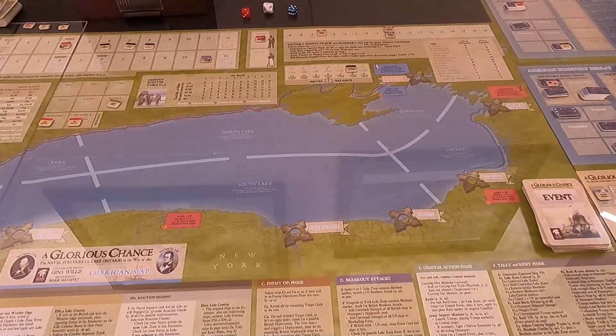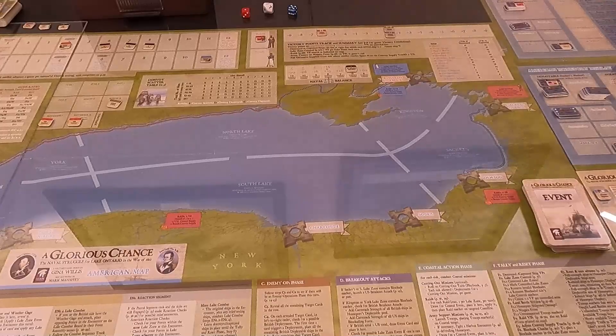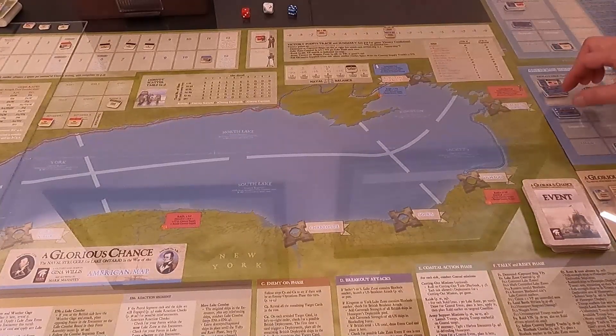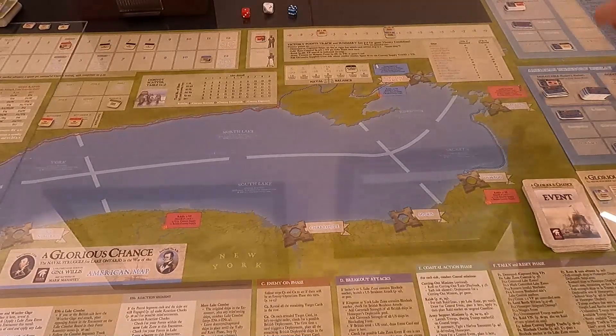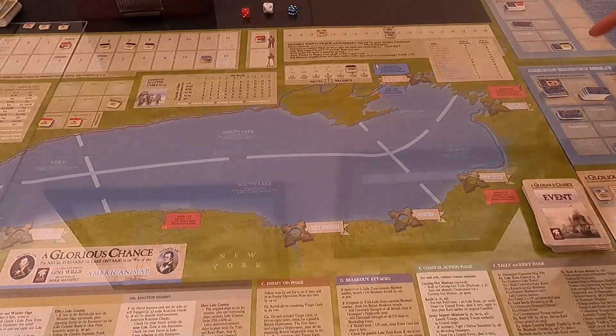August 11th: schedule convoys — nope. New ships ready — yes, the Sylph has now joined my ships. Ships in repair get flipped: he has one, I have two — they both get flipped. After this they go back into deployables, so they'll be ready in September. Both of us are getting ships back. Nothing in ordinary, no naval construction — except he does get naval construction. He moves a ship out of construction.